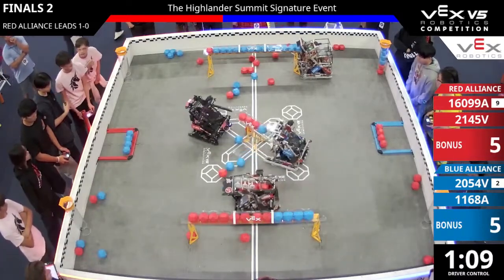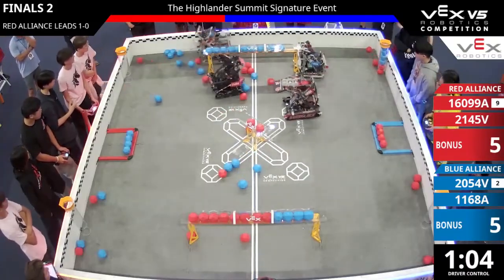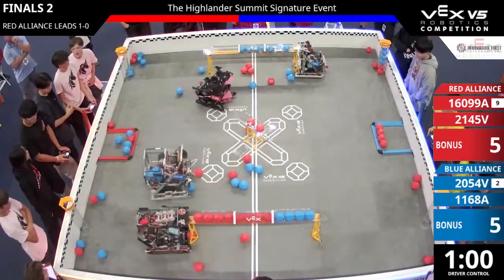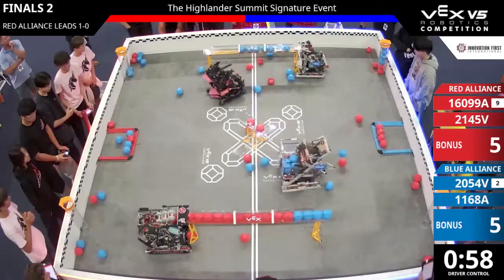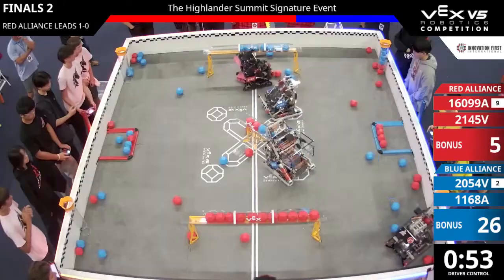The pink swirly unicorns move towards the center, pushing out a blue. Now red takes control of that goal — blue is being pushed out. Pink swirly unicorns taking away tons of points for blue. Overclock pushing out blue blocks from that goal with 54 seconds remaining.